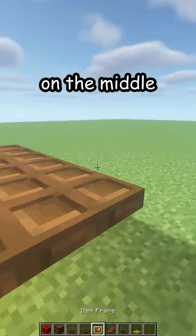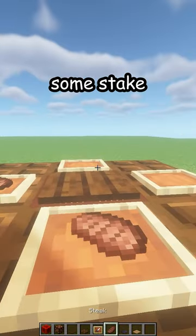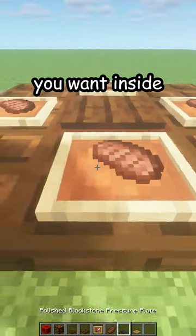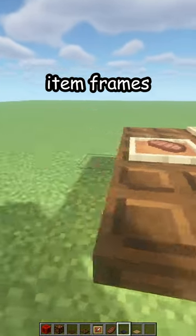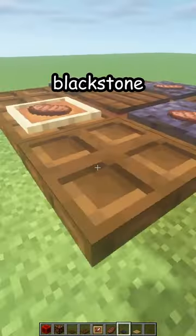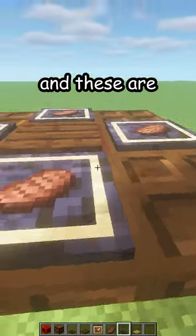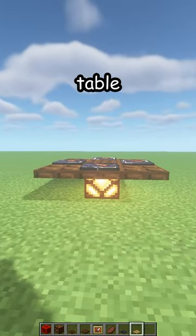Now on the middle trapdoors place four item frames, some steak or any other food you want inside. Then on the blocks next to the pressure plates place some polished blackstone pressure plates — and these are your plates. There's your new table. Thank you!